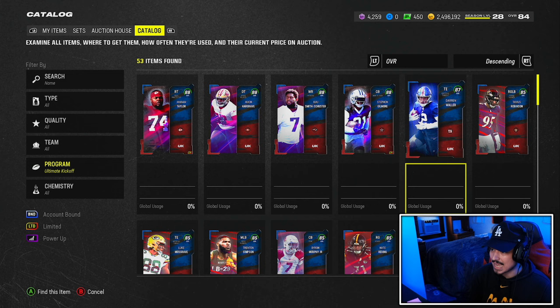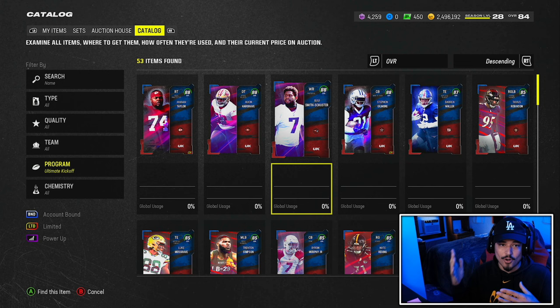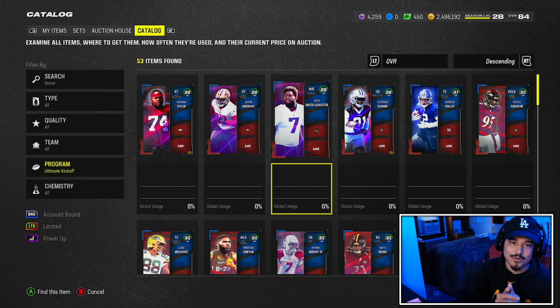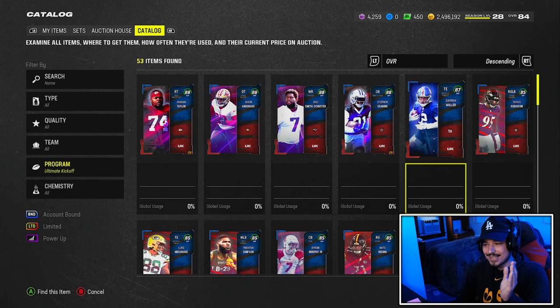So if you are going to be using UK guys, like maybe Stefon Gilmore, or if you want to use JuJu, Javon Hargrave, or Jawan Taylor - obviously those guys are higher overalls. And this is where I introduce to you guys the overall loophole, which should be kind of common knowledge, but it might go over the casual player's head. People are going to be definitely exploiting this loophole 100%, especially if there are coins on the line. I'll show you how to do it right now.